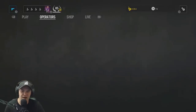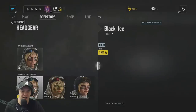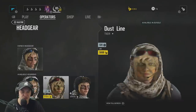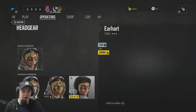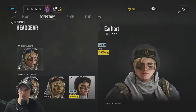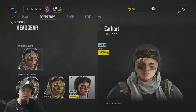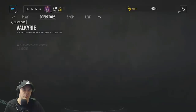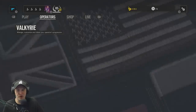For Valkyrie's headgear, there's Black Ice, Dustline at 5,000 Renown, and also Earhart — named after Amelia Earhart, the first woman to fly across the ocean. That helmet is 30,000 Renown. Pretty cool options overall.